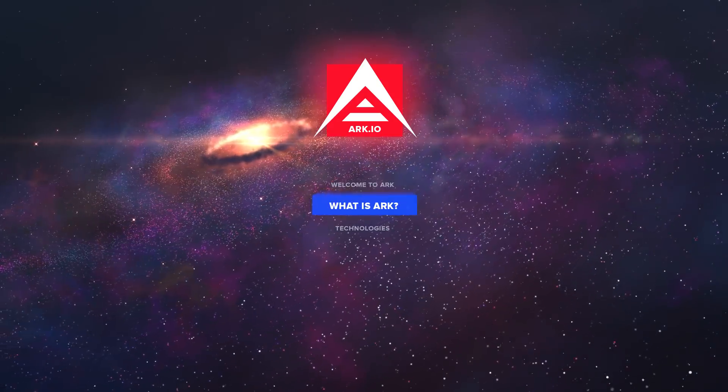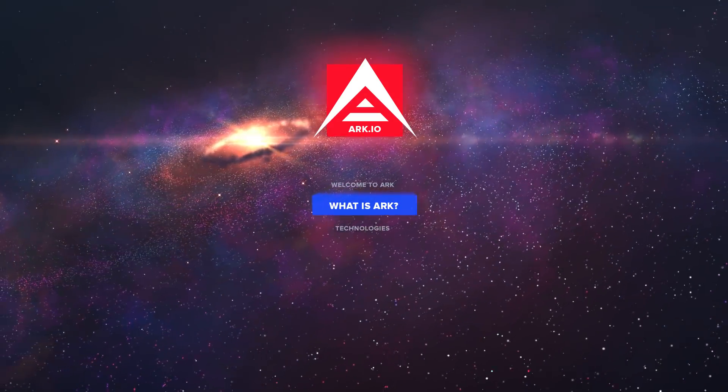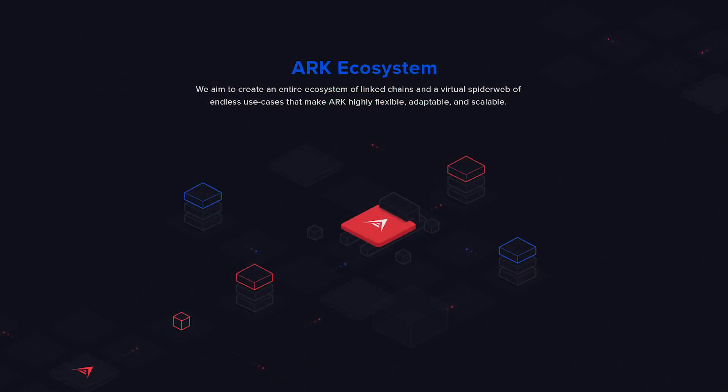Welcome to ARK. ARK is the backbone and main blockchain of the ARK ecosystem, which is a collection of blockchains that are interoperable with each other. Able to communicate by using a section in the core code known as a vendor field, which acts like a direct message system and gives blockchains the ability to send functions and data back and forth to each other. This technology is known as smart bridge.